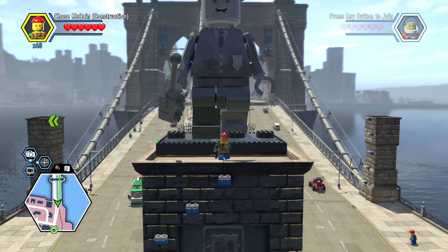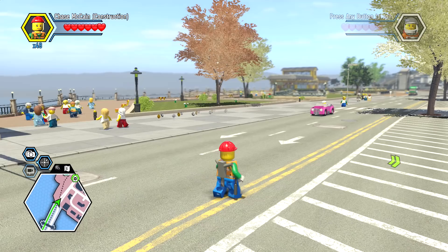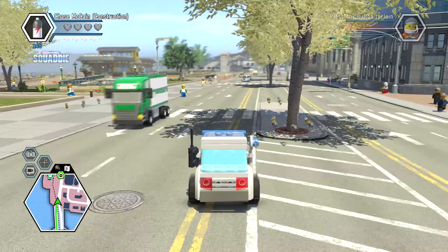You unlock him right here at the base of the Heritage Bridge, and now we just need to find a location where we can actually unlock him. I think one of those is going to do it, so let's go ahead and call in the emergency vehicle.